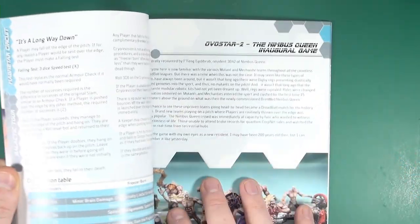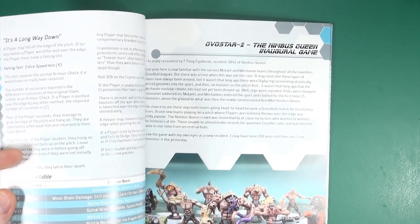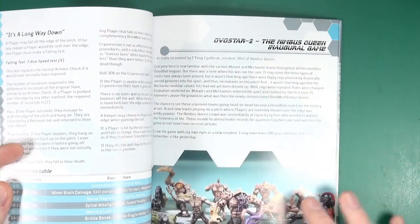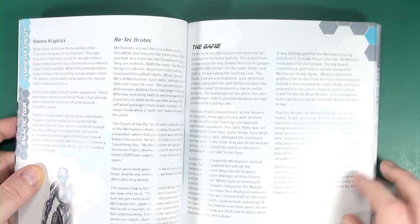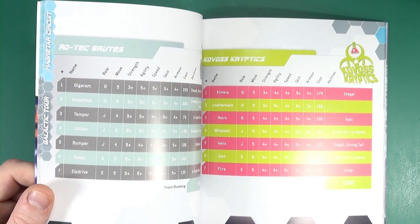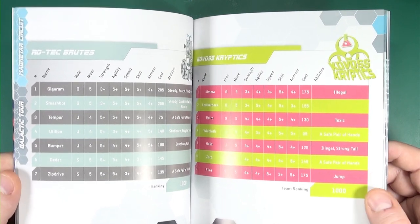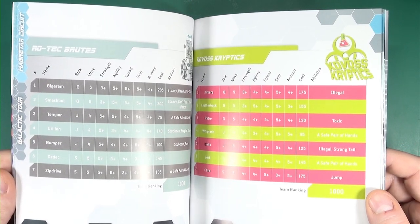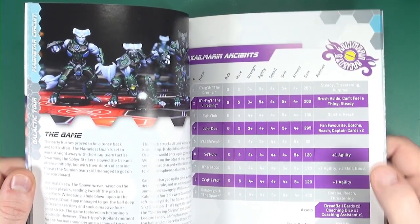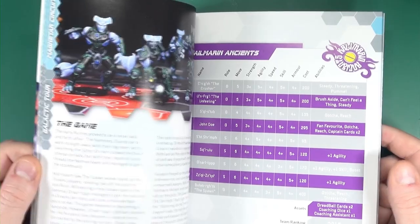For example, Nimbus Green inaugural game — these are historic games, like the night in Istanbul when Liverpool rolled face and won their fifth European Championship. It explains what happened at the time, tells you the actual match result, and then finishes with the teams so you can replay the historic match. These are essentially leveled-up players, famous players from the past. If you don't have time to play a full season you can take these teams, which have their own unique abilities and stat boosts you'd normally see from extended play. It's a nice way to dip into the game.